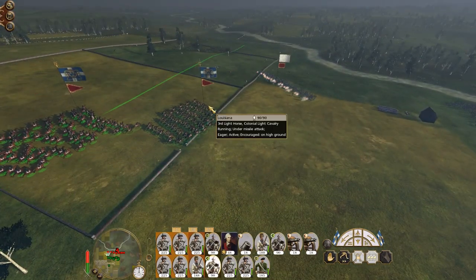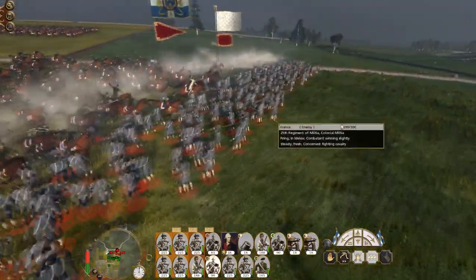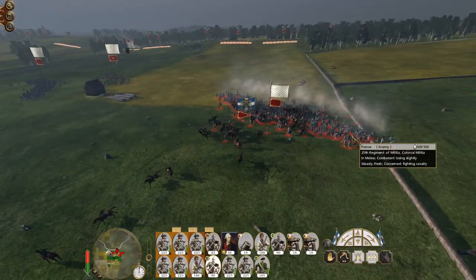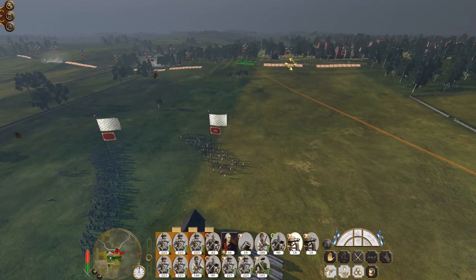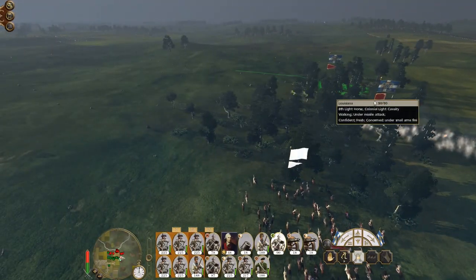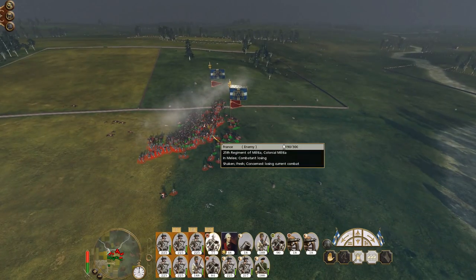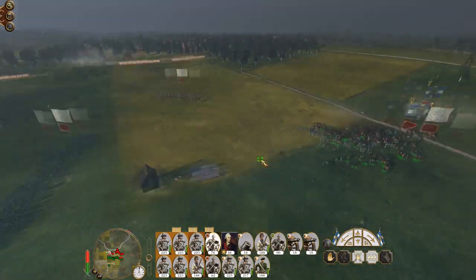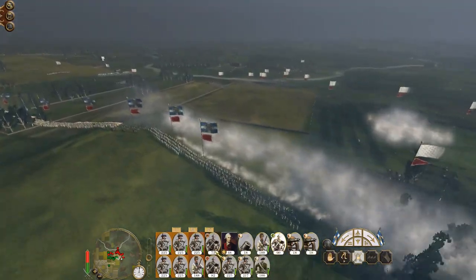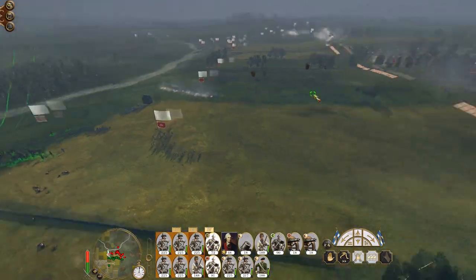So you charge in, let's run this unit off-axis in order to try and charge into the rear. The first crackles of musket fire have begun on the flank. Pull one of our cavalry units back, hop to the other side. The tribal auxiliary are going to die. Good. Just run, just run away.